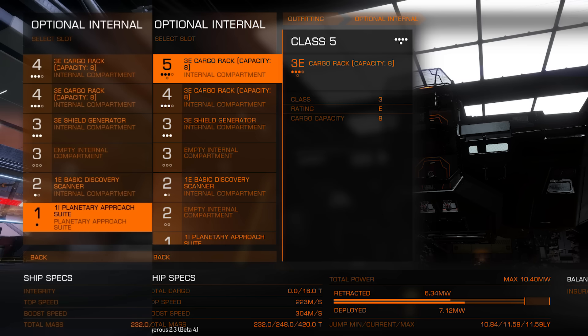Now as you can see we're gaining an additional Class 2 internal slot, but not only that, one of the Class 4 slots has actually been upgraded to a Class 5 slot. So what does this mean? This means that we can go and make this ship a little bit more usable in different roles. It's going to be a much better combat ship, being able to install Class 5 shields instead of just Class 4s.